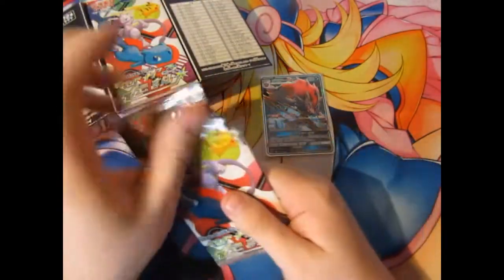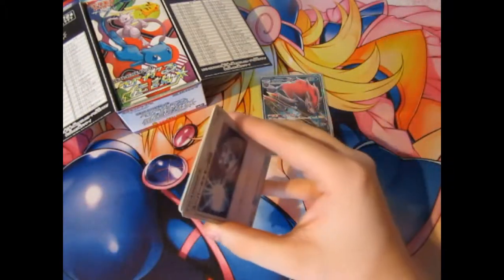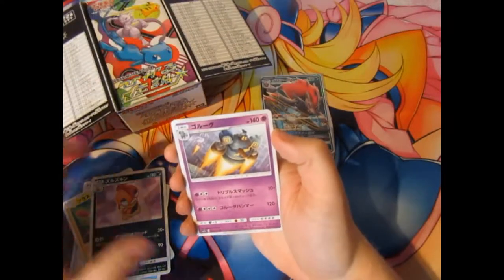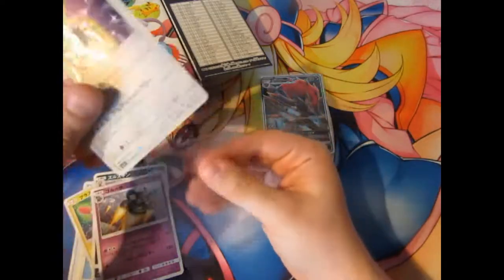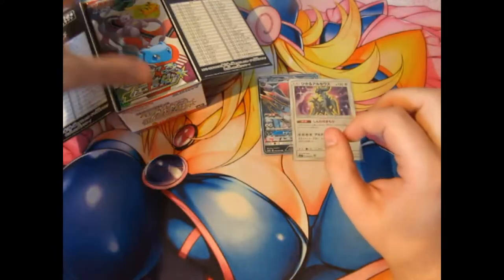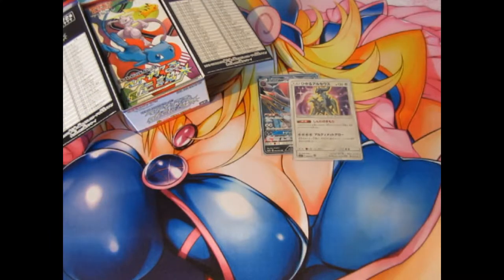Next pack. Got one from the back. Don't know what that trainer is. We've got Totodile, Plussy, Scrafty or Scraggy, a Gullet, and Shiny Arceus — another holo! Are holos guaranteed in these packs? I'm not 100% sure, but the ones you're mainly after are the GX cards or the Shiny Mew. Shiny Arceus is not really worth a lot.